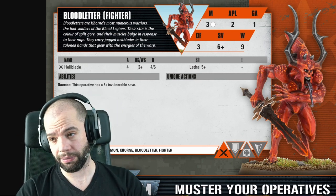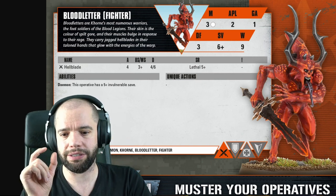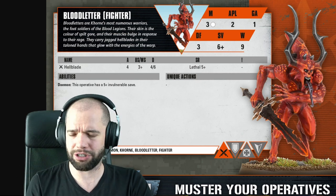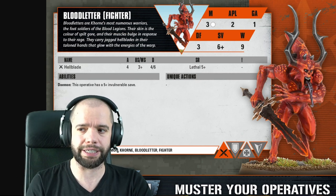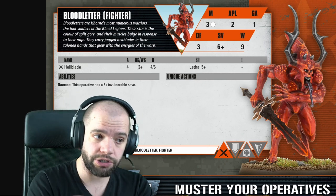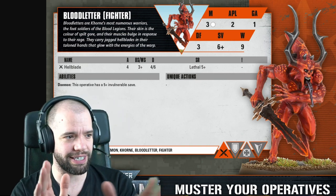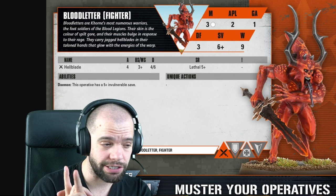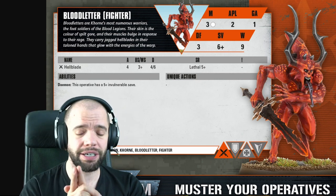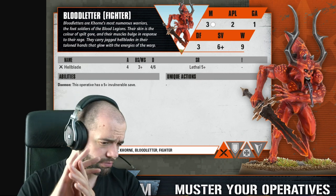Then we have a quick look at the hellblade. In 40k, the hellblade is really strong - it's like AP minus 3, and if you crit it's multiple damage. It's a really good astartes killer. And don't forget, this is a fighter not a warrior, so presumably something here is better than it would be in the standard datasheet. My guess would be the weapon skill - I reckon this guy is stronger, hitting on 3s instead of 4s, which would be normal. Pure speculation.